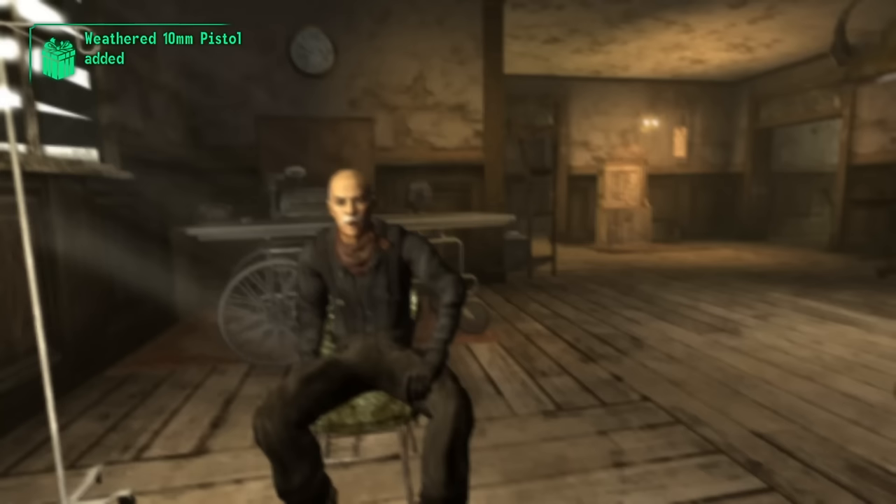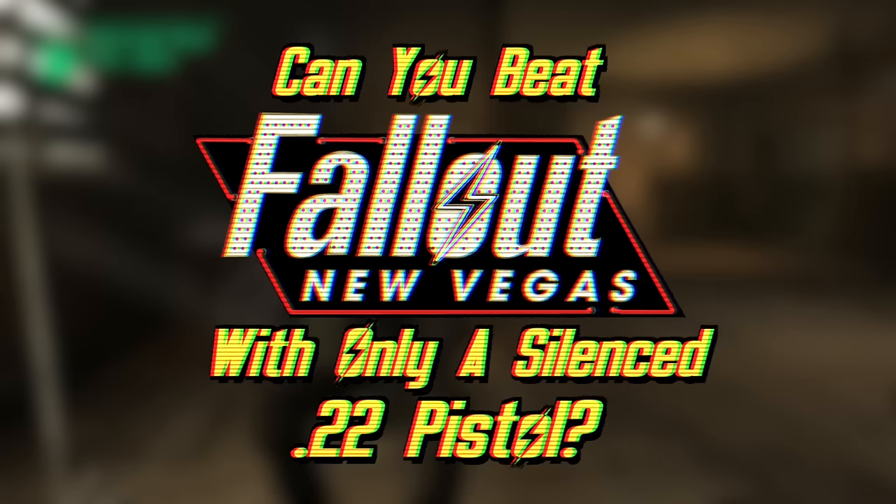Without any DLC installed, you can get a few firearms at the beginning of Fallout New Vegas. Most of them are pretty par for the course as far as beginning game weapons go, but there's a weapon that has some of the worst stats of any firearm in the game. Can you beat Fallout New Vegas with only a silenced .22 pistol? The point of this run is to beat Fallout New Vegas by only damaging friends and foes with a silenced .22 pistol.